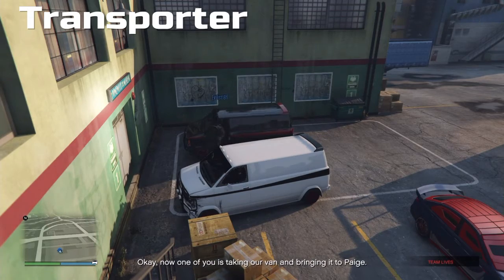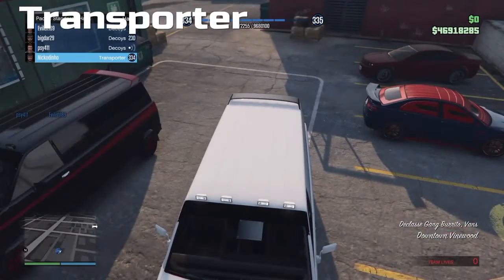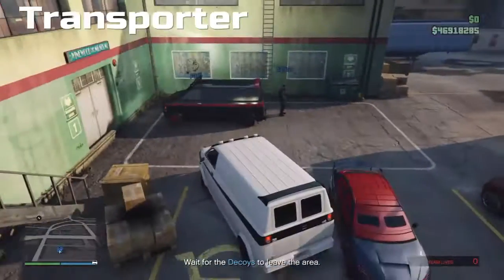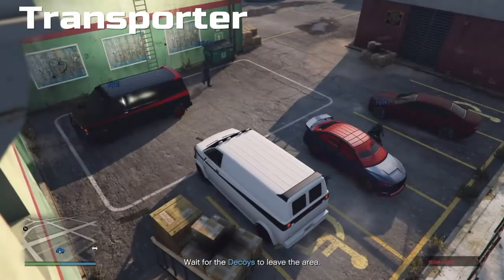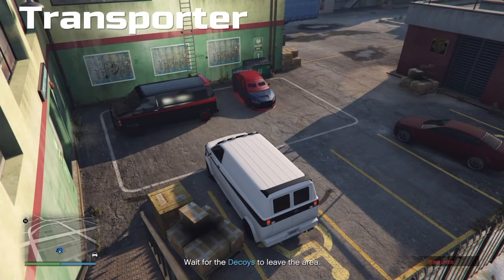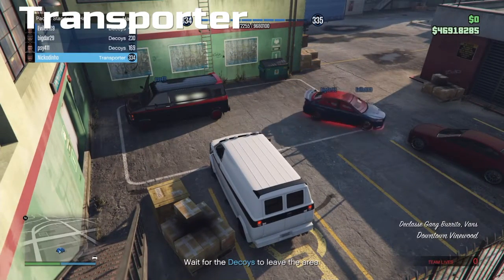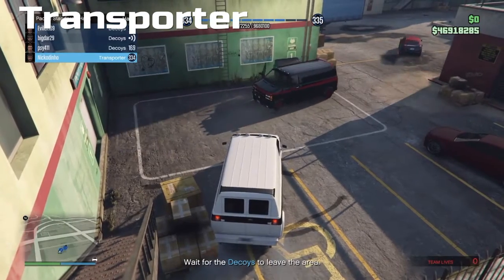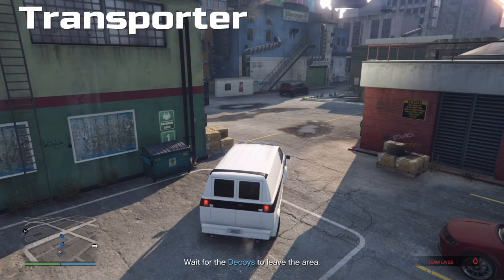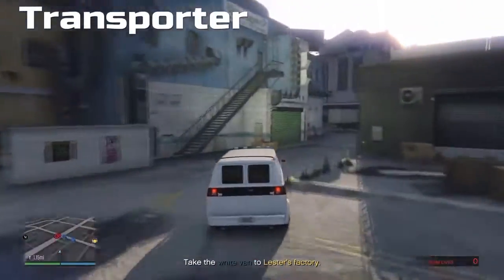My three decoys are getting into the black van and I'm in the white van as the transporter. Once everybody is in, you wait till they leave the area. They all got in — one person is driving the van, the other two go into the Kuruma and distract the rival crew a bit. I wait for them to get far enough, then I can drive away.